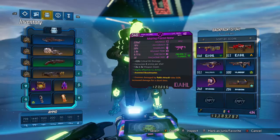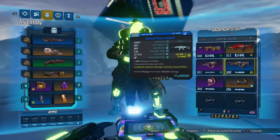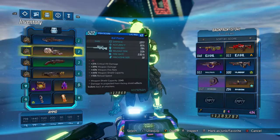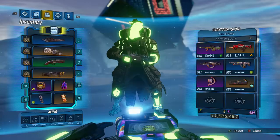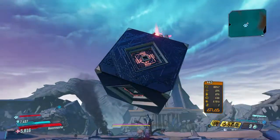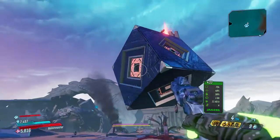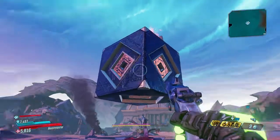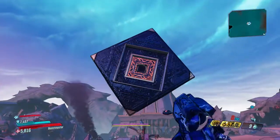You need corrosive, flame, radiation, and cryo damage. You also want a regular gun. What you're going to do is shoot one element at a time — just shoot an edge of the cube. Shoot it and it should light up. You just have to shoot the correct one.